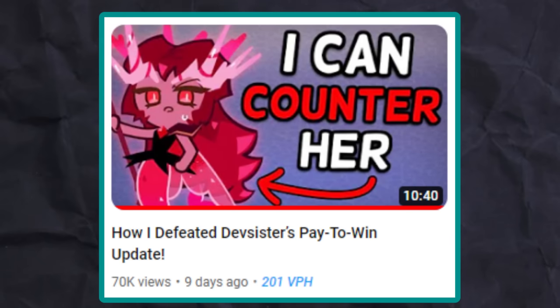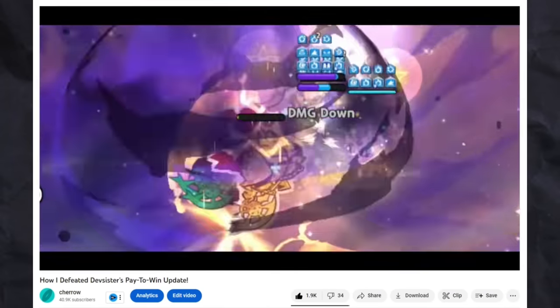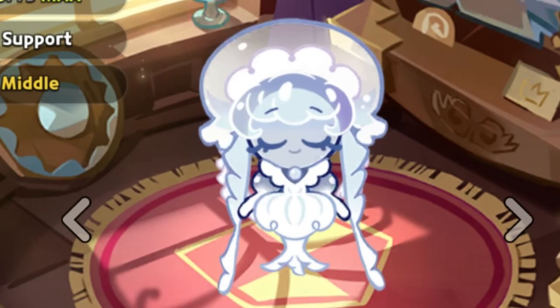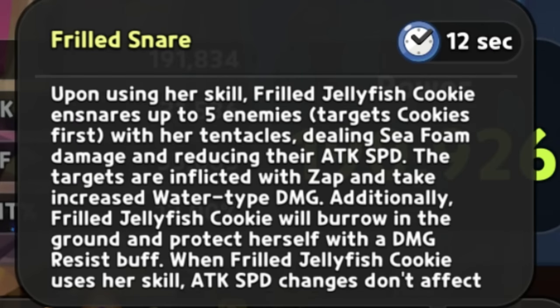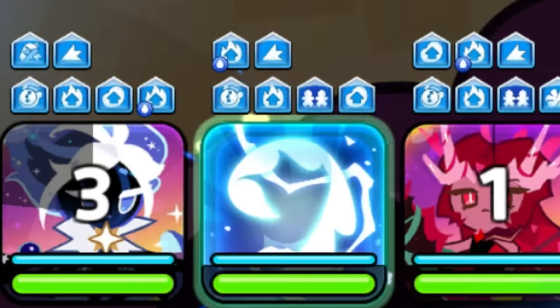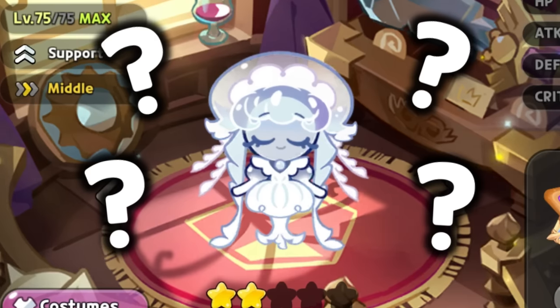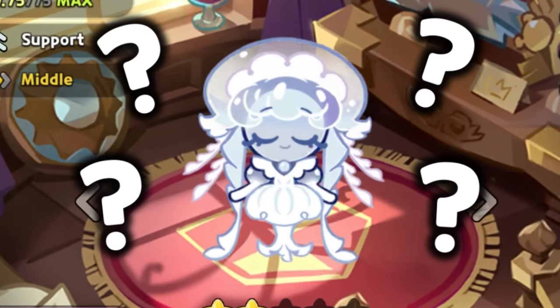Before Frill Jellyfish existed, I made a video about trying to defeat Coral. The counters in that video proved to be quite ineffective for a lot of people, so that's when I decided to use a new cookie, Frill Jellyfish. However, her skill's quite confusing, to say the least. Like, what exactly does she do? Is she a damage dealer? Is she a healer? Or is she like a debuffer? Well, I'm gonna help you understand what her role in the team is.